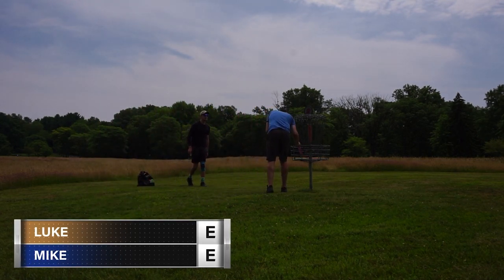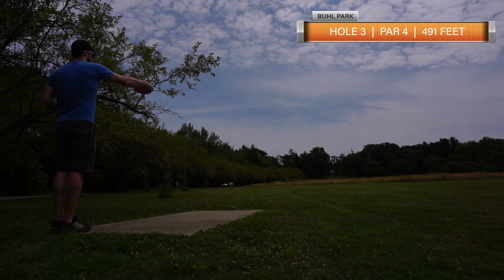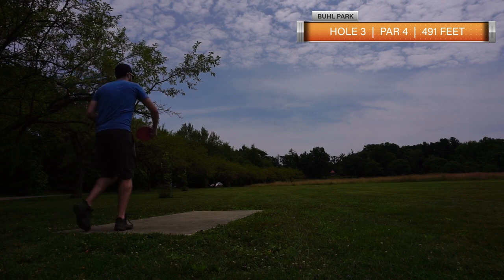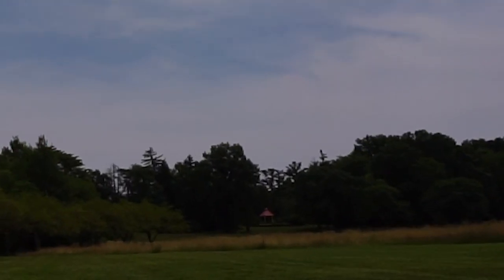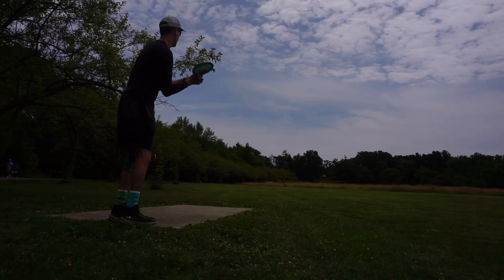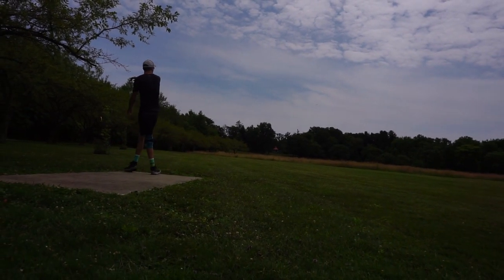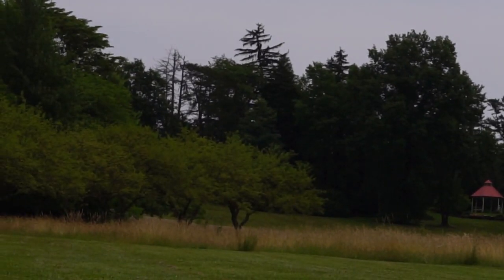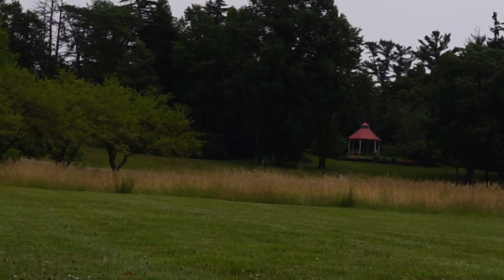Through two holes, we're both even. Hole three is a bit of a longer par four at 491 feet, but still very gettable and it's wide open. The strategy is to start as far as you possibly can off the tee. I throw a nuke here — I don't get it to flip up as much as I wanted to, but I still get pretty far down the fairway. Mike's throwing his Destroyer, a similar situation — a flex shot that gets pretty far down the fairway.